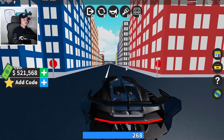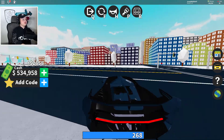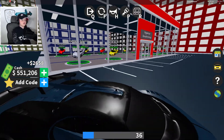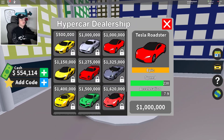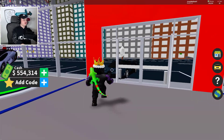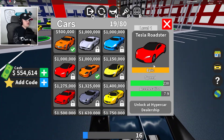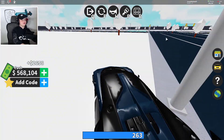We're gonna be saving for 2 million in this video and we have 10 minutes to do it. I want to upgrade my car. I'm gonna buy the Tesla Roadster at the same time — this should be the fastest car in the game, no lie. It should be way faster than that because it's electric, so it accelerates fast. I also have the Mercedes-Benz SLS Black Series — 7.9 acceleration. This should be higher, you know?